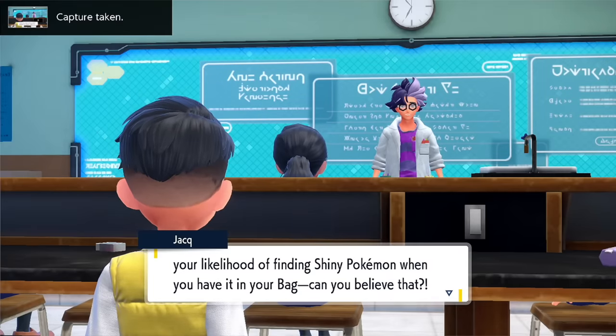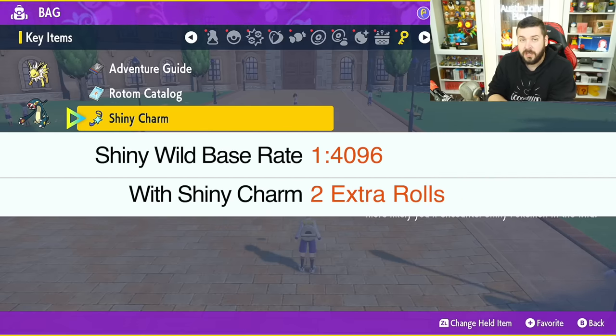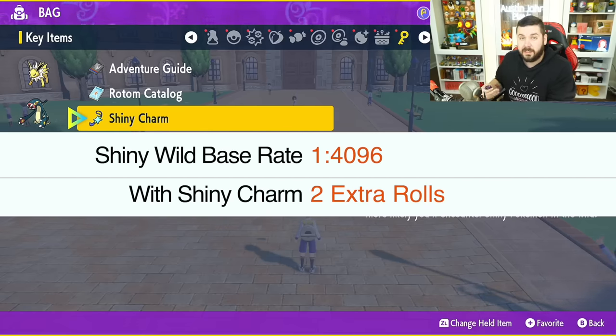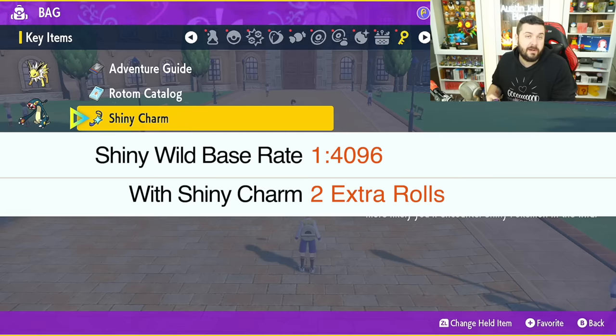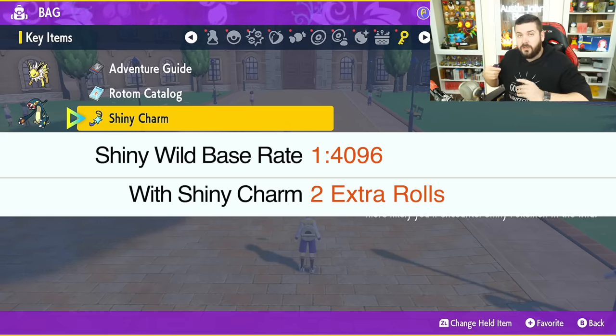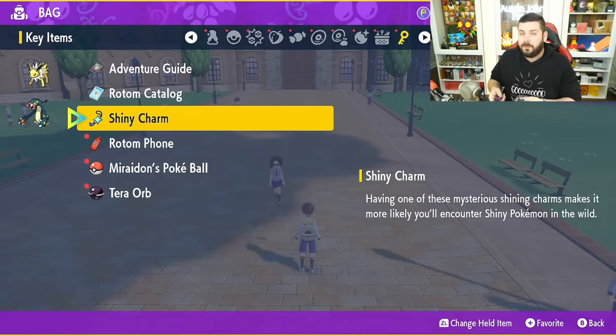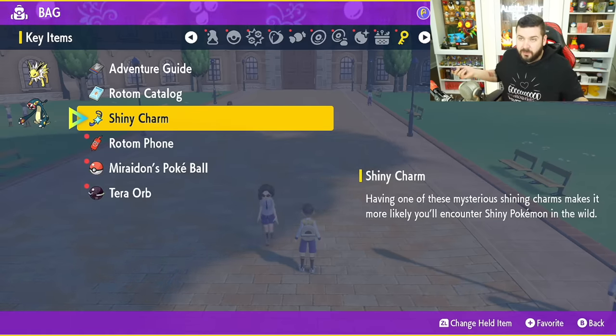The game even teases the Shiny Charm, which you get after completing the Pokédex — all 400 Pokémon. It does require you to be in the post-game and obtain the other version exclusives, including the other version exclusive legendary. The Shiny Charm dramatically increases the rate at which shiny Pokémon appear, and compounding it with other methods gets you even more shinies.